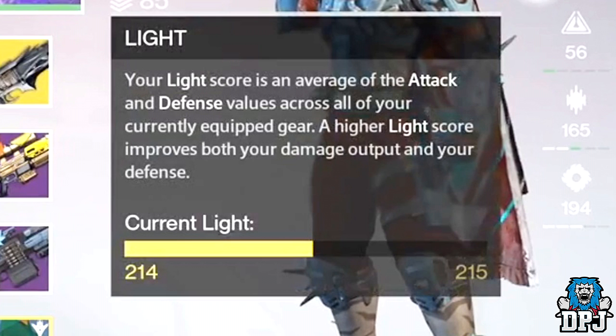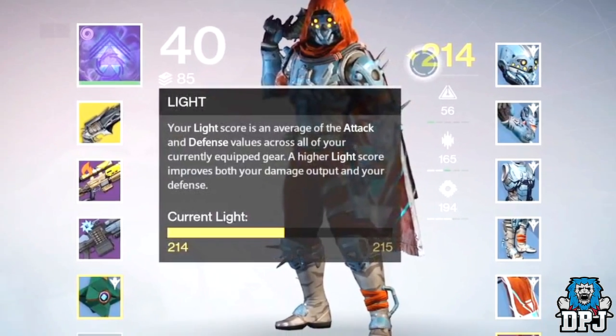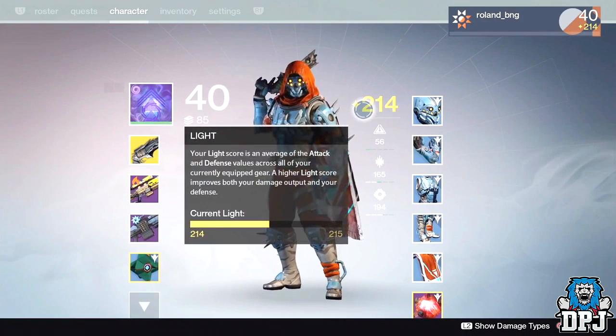A higher light score improves both your damage output and your defense. This does leave me thinking though — if you can have such a low light score at a high level, the highest level being 40, can you be a low level, say level 30, and still rock gear which will make you equivalent light score wise to a level 40? Meaning your defense and attack value will be equal to that of a level 40 when you are 10 levels below. This is something I believe you will find out tomorrow when they stream.